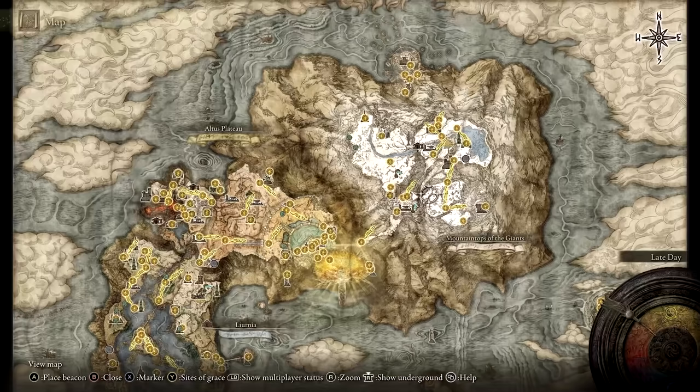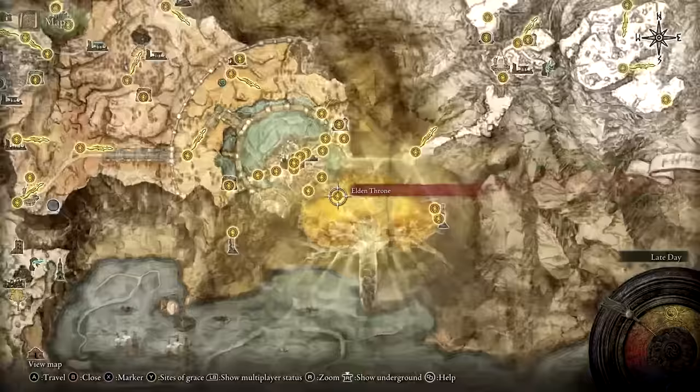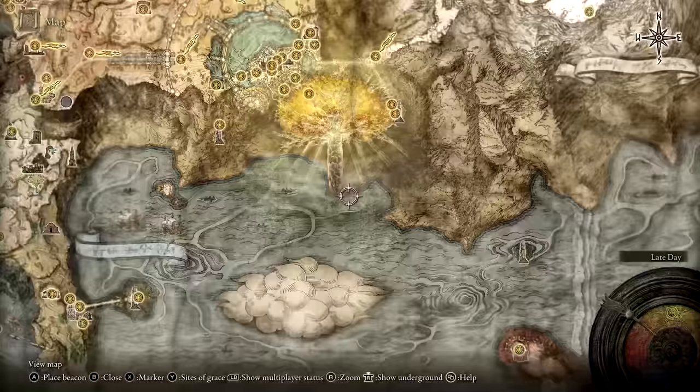To gain access to that region, you'll need to acquire the Rolled Medallion. This Medallion is given to you by Melina after you defeat the Omen King at the Elden Throne. To reach the Elden Throne, you'll first need to defeat Starscurs Radon in Caelid and then make your way through the Royal Capital.